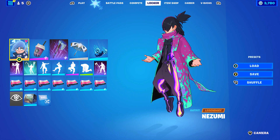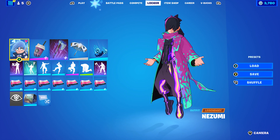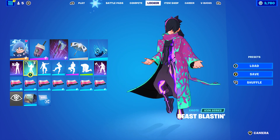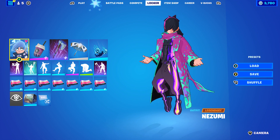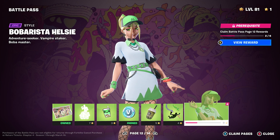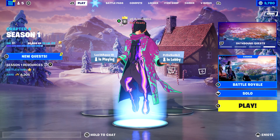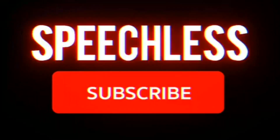If there are any videos you'd like to see — skin combos, backbling combos, anything Fortnite related — feel free to write in the comments below. Tomorrow I'll be making combos for the newest Icon skin, which is Yanis, also known as the Greek Freak. He's got two separate skins, so I'm not sure if I'll do both or one and then the other the next day. I'm also going to wait until I get the second style for Helsey before making combos for that skin.